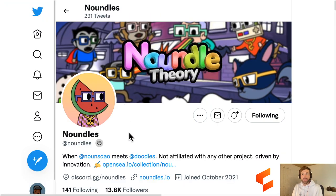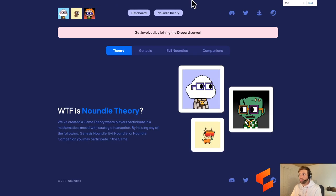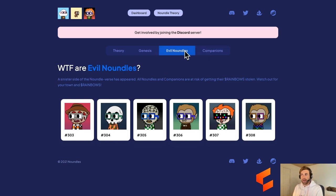First up this week is Noundles. Noundles we've known about - it's a crossover collection between Nouns and Doodles. They released Noundles Theory this week, their play-to-earn on-chain game that is similar to Wolf Game. Coming over to their website and the Noundles Theory page, last week they released Noundles Companions.